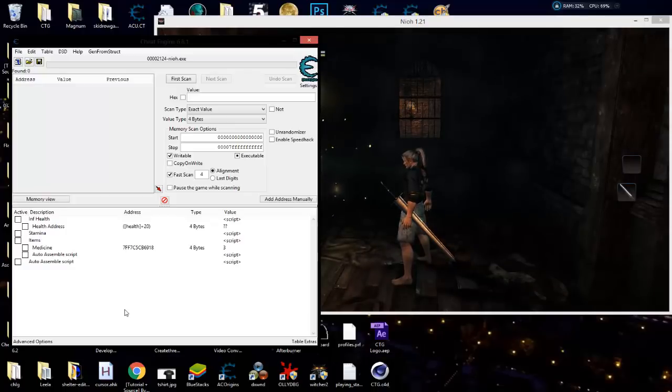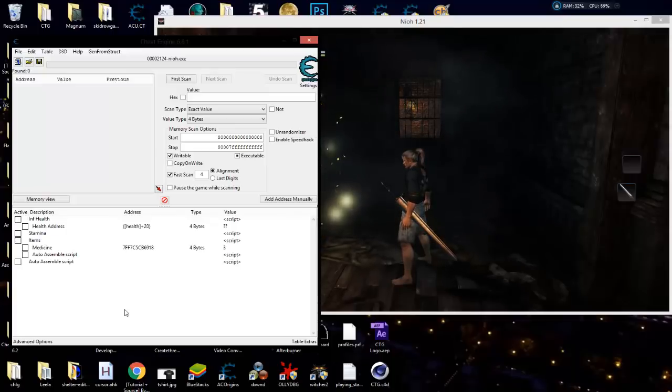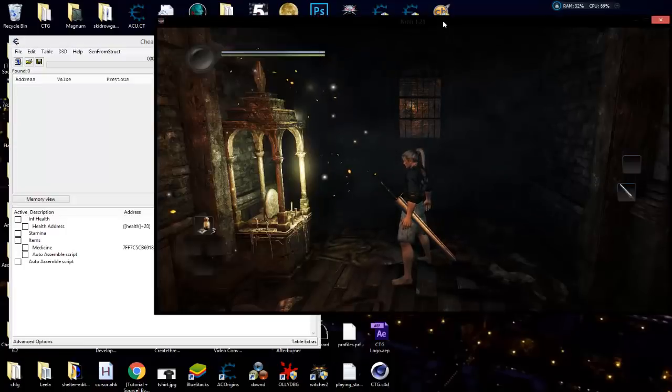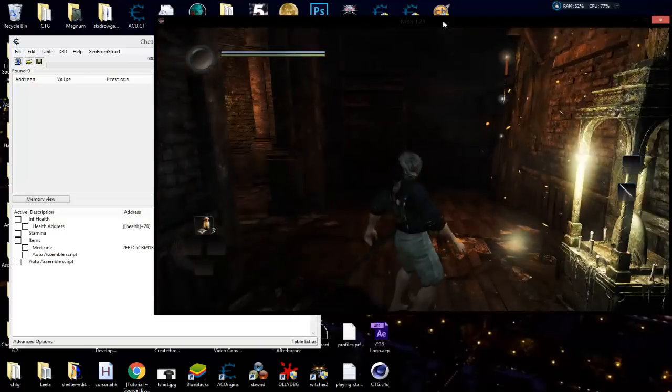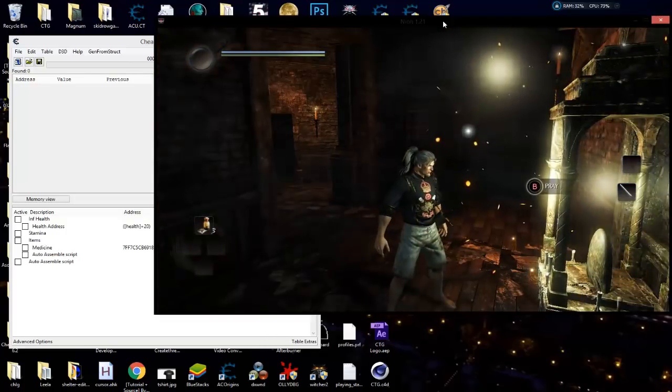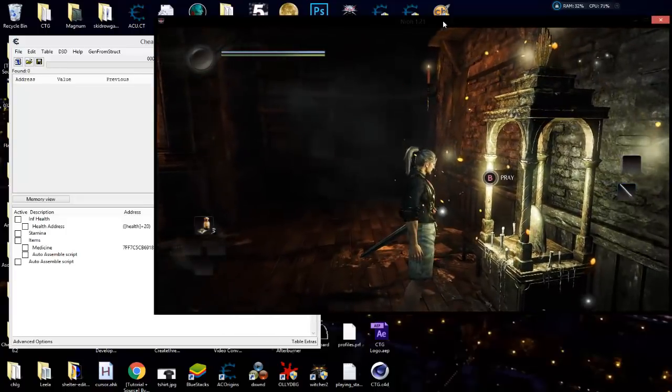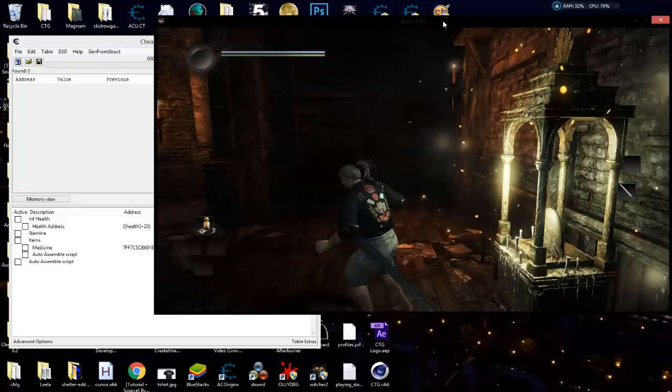I decided to make it available for everybody since we just talked about this in the last lesson. I thought it would be good to show you in an actual game instead of just a Cheat Engine tutorial, but you'll see we're doing the exact same things. This is NIOH, a 64-bit game. I'm going to go over items — right now I'm at the beginning of the game, and every time you pray at this altar you get three medicines.